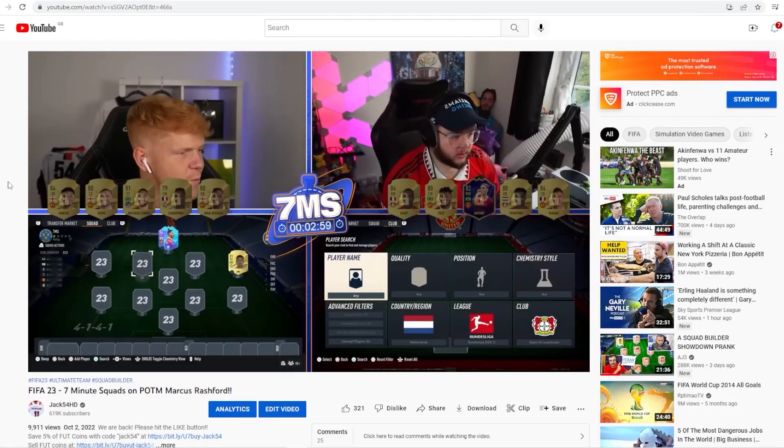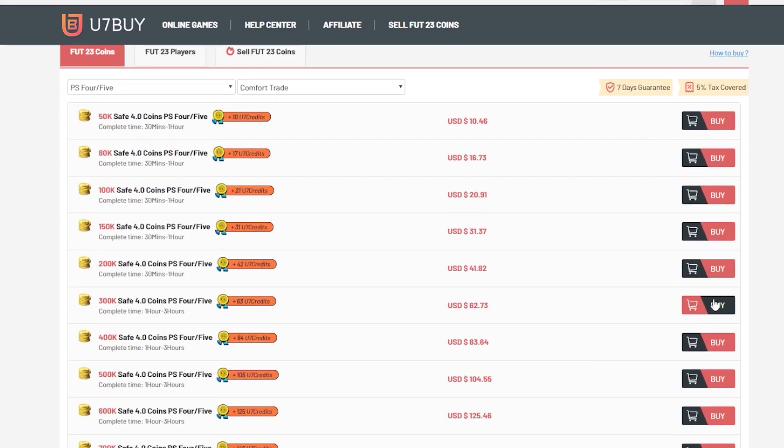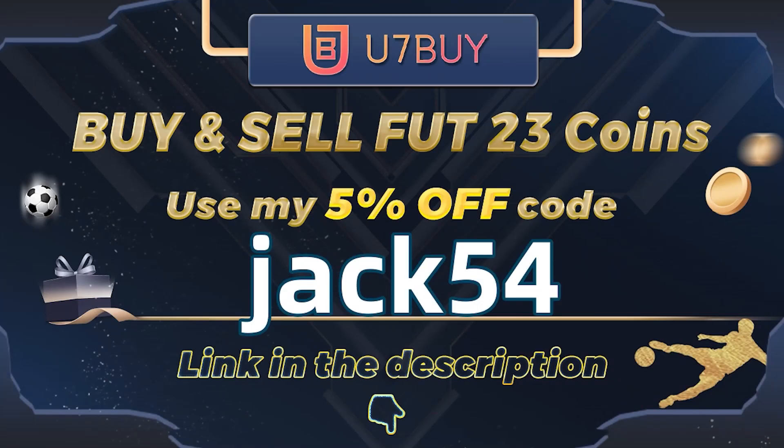Ladies and gentlemen, it's that time of the year where once again we're going to be opening up an 87 plus base or mid icon as the marquee player for today's 7 Minute Squad Builder. If you guys are looking to buy or sell any Ultimate Team Coins, go and check out u7buy.com. The link will be down in the description below. You can use my discount code Jack54 at checkout for a lovely little discount.